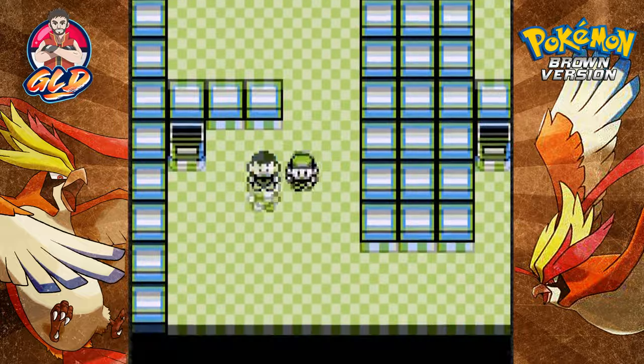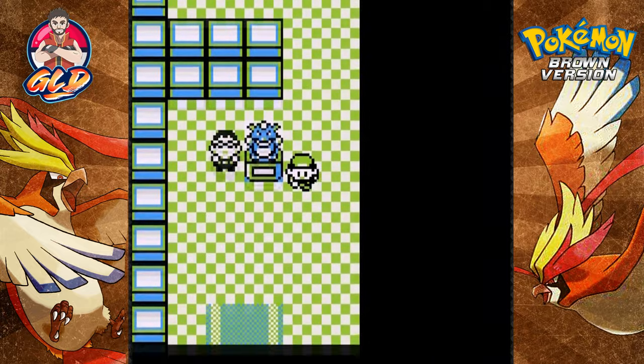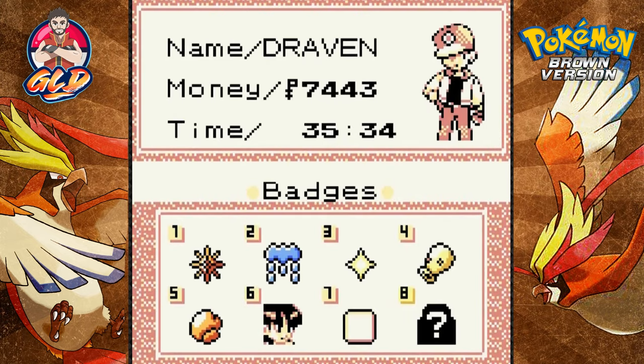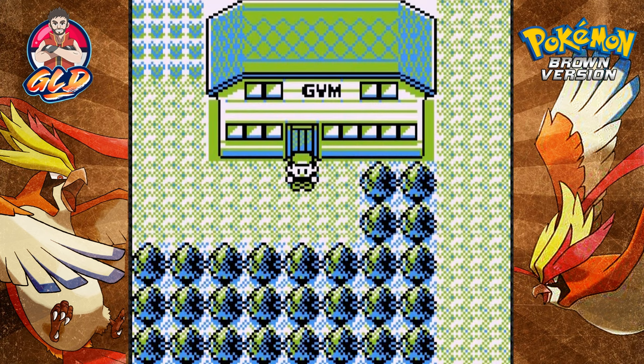Joe also gives us TM15, which contains Hyper Beam — so strong your Pokemon must recharge after using it. You can actually buy it at Hayward City too. Speaking of Hayward City, you can buy starter Pokemon there as well. That's pretty much it for this episode. We got our sixth badge and it's not going to get easy from here — that was the second to last strongest trainer. Next episode we're going west to see where we can go from here. Thanks for watching, see you guys next time!